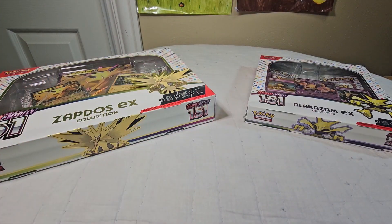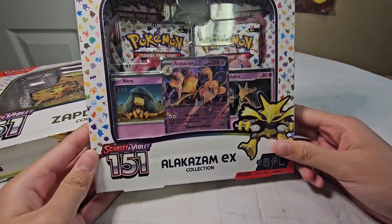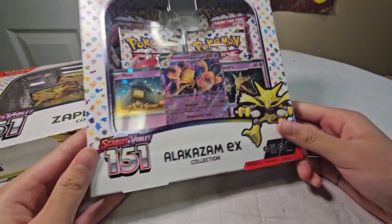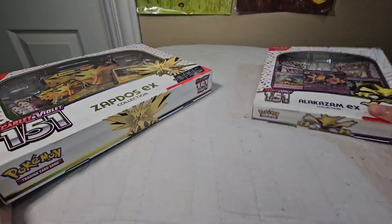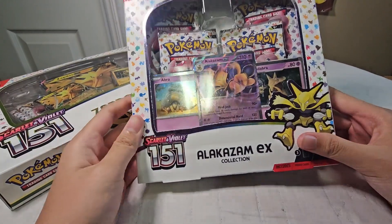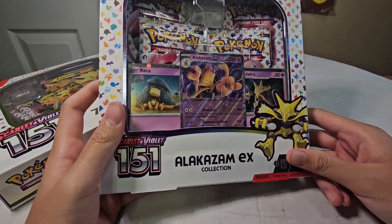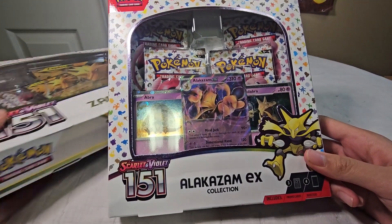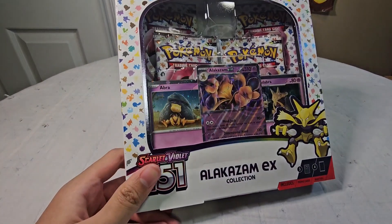Hey guys, welcome back to my next video. Today we'll be opening up the newest Scarlet and Violet 151, Alakazam EX collection, and the Zapdos EX collection. Right off the bat, we have the Alakazam EX, which features all devolution lines of Alakazam. Let's move this out of the way and hop on over to this Alakazam EX.